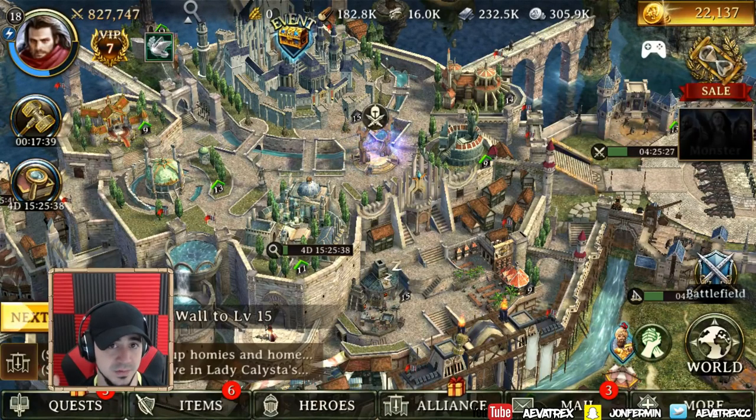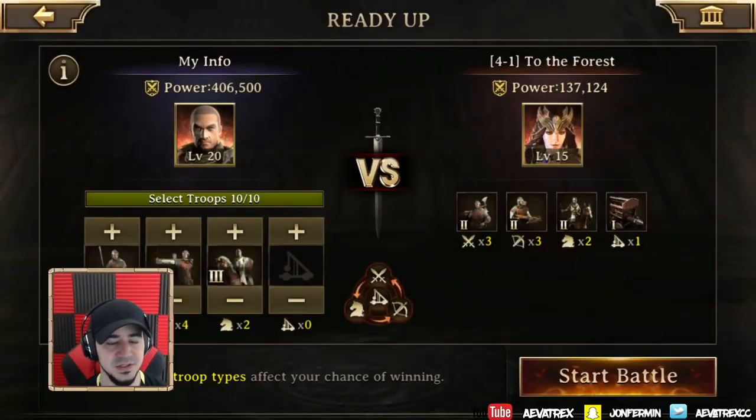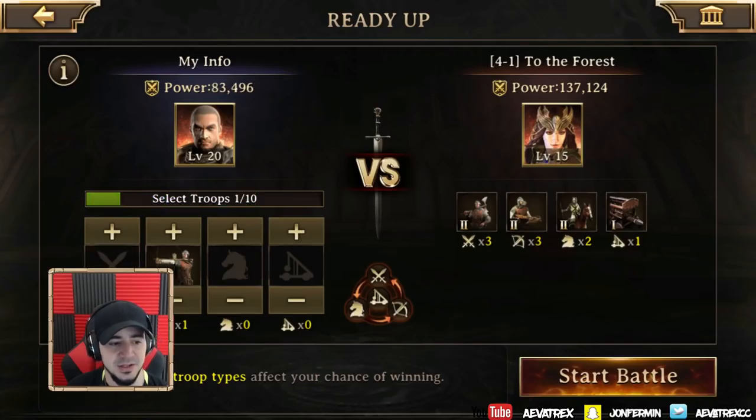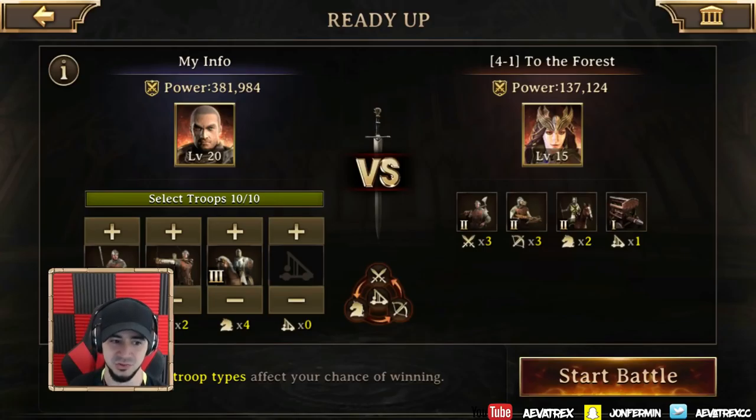My number one thing is this right here — the battle screen. This is where you ready up with your troops. It tells you what they have and what you can send, broken down in multiples of 10. Unlike Lords Mobile, range is strong against infantry, infantry is strong against cavalry, and cavalry is strong against range — so it's a different dynamic you'll need to get used to.